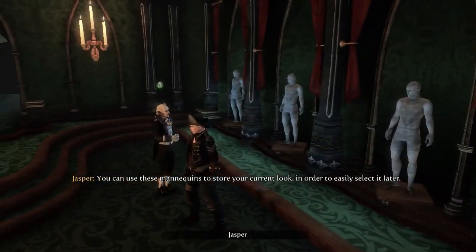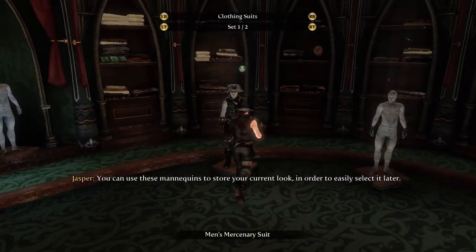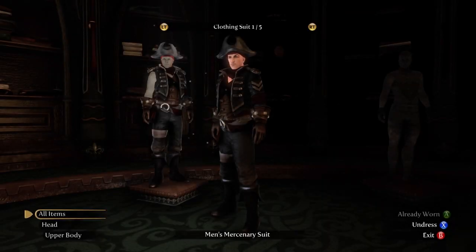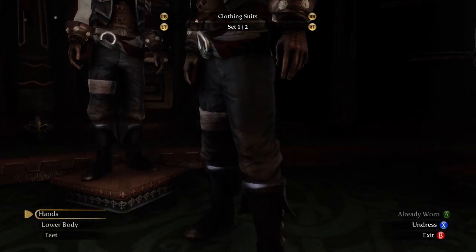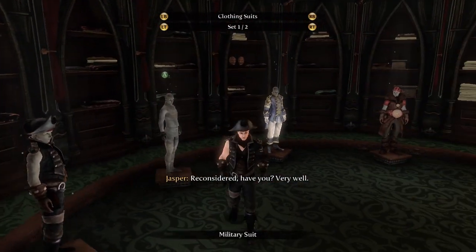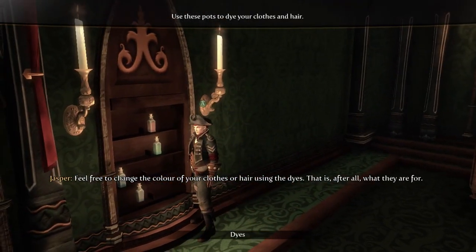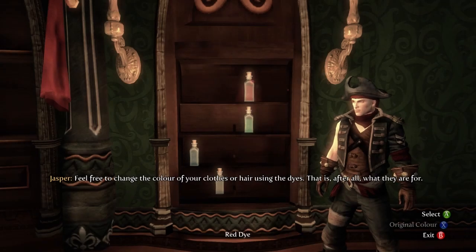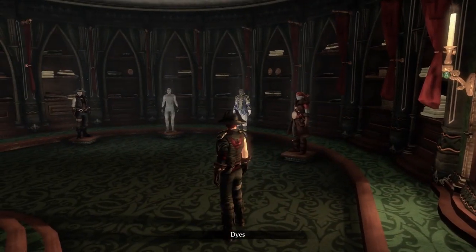You can use these mannequins to store your current look in order to easily select it later. How do I equip the beard? I forget. Feel free to change the colour of your clothes or hair using the dye. What clothes do I actually have? Blue, green, red, and grey. I shouldn't worry about that too much.